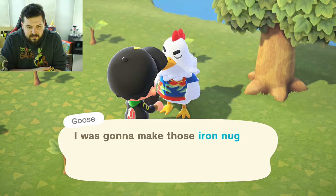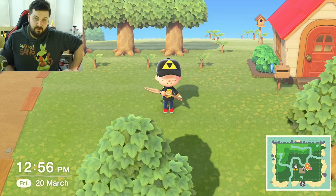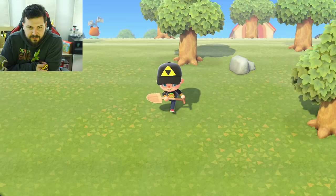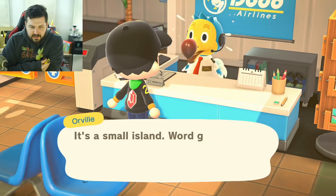Oh, thanks — I needed that iron nugget, very helpful, thanks Goose! We're not even done yet because we still need to take the airplane, and we could get new exotic fruit on another island. With all these supplies, let's go to our first randomly generated island and see if we get something amazing — maybe a really cool villager. Hi Orville of Dodo Airlines — you also have a mail service and a card stand!